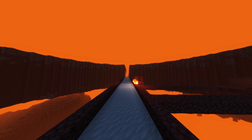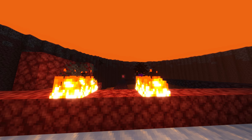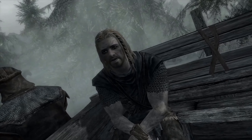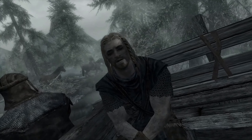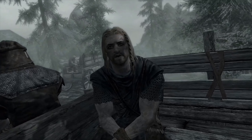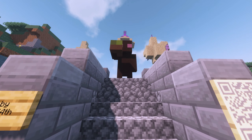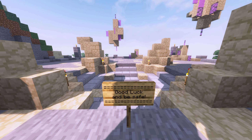Down this tunnel you'll find the enderman farm. Go all the way down until you reach the big grand room, turn right, and go through the portal. You'll be greeted by a beautiful build — walk through it, fall down, and you're magically in the End.